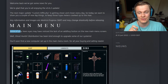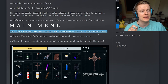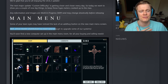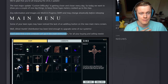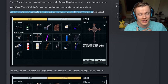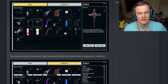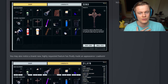Main menu. Some of your keen eyes may have noticed the lack of an 'add/buy' button on the new main menu screen. Ghost Hunt and Distribution has been kind enough to upgrade some of our systems — you'll soon find a new computer setup in the main menu room for all your buying and selling needs. It's a separate system, and at least you can see what you're buying instead of just reading it off a list. It'll be a little easier — like if you want to buy some sanity pills, you just click on them.